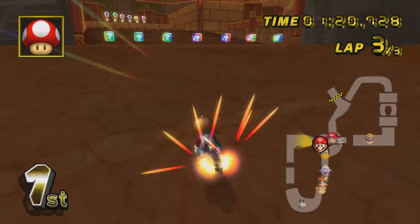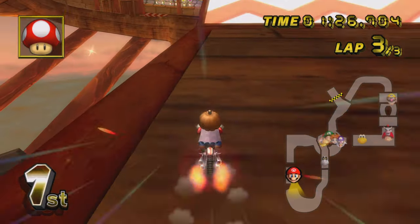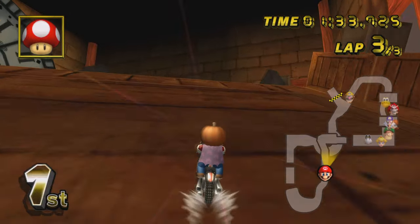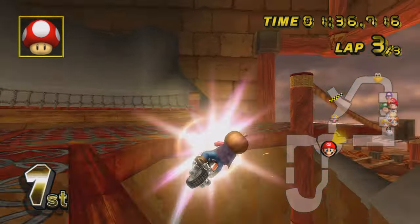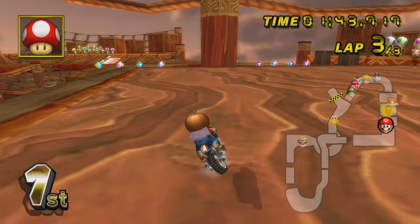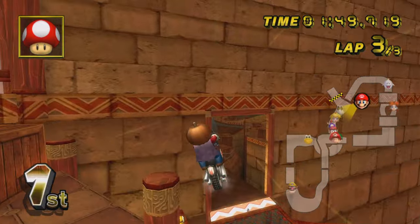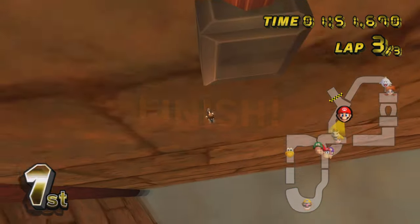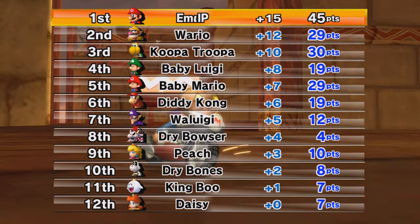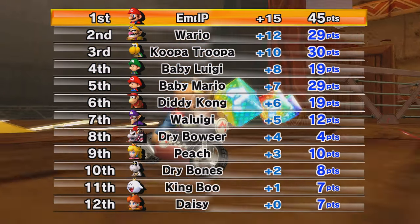You can do this shroomless at the beginning of laps two and three and save a good amount of time over going on the boost panels. I'm a bit worried about this track in competitive — I feel like it's going to be very dependent on the ending strats. It's good that the last item set before all the cuts is all the way over there and not right at the cut itself. You can do all the ending cuts shroomless too, including a lap three strat where you wheelie early and finish off to the side. I think this one's going to be a bit of a dice roll in competitive.